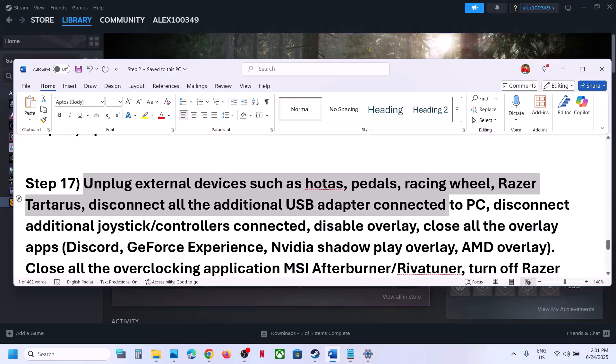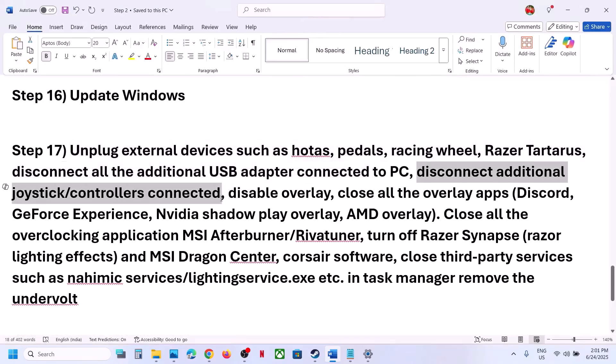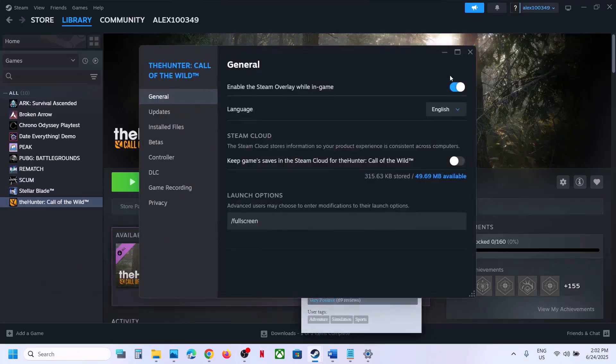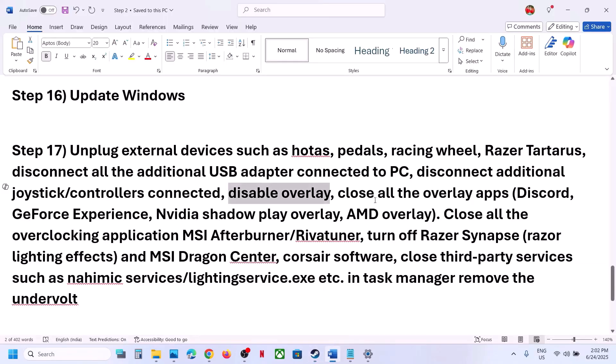The next step is to unplug all external devices from the computer — steering wheels, pedals, USB adapters, extra controllers. Also disable Steam Overlay: right-click on the game in Steam, select Properties, and turn off 'Enable the Steam Overlay While in Game'. Also turn off overlays in Discord settings, and in the NVIDIA app settings turn off the NVIDIA overlay.